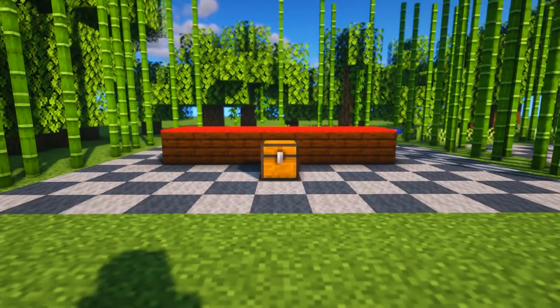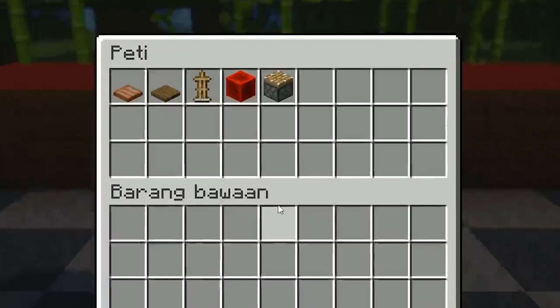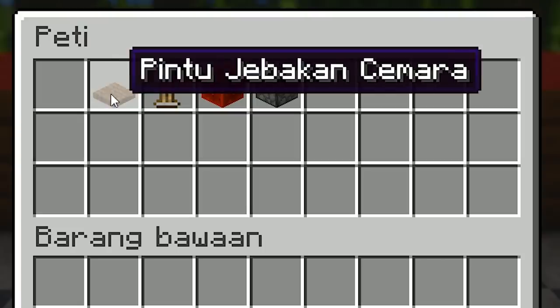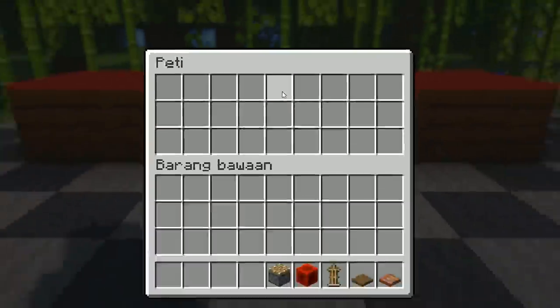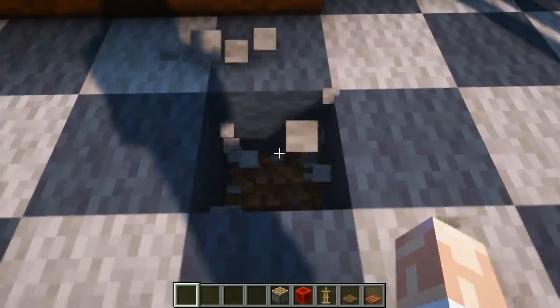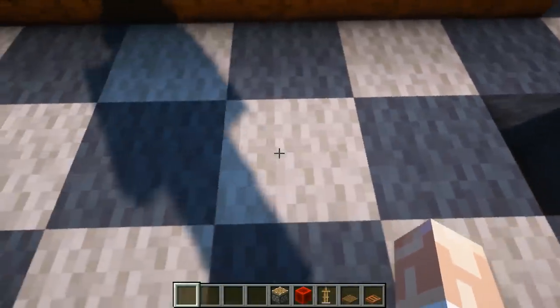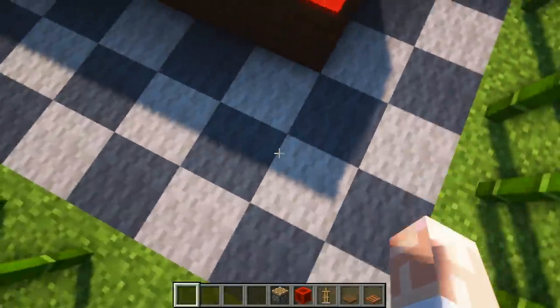Kreasi unik yang pertama yang bisa kita buat dari armor stand adalah kita bisa membuat kursi duduk. Nah, ini dia barang-barang yang harus disiapkan saat membuat kursi duduk ini. Pertama-tama, hancurkan lantai rumah kalian seperti ini. Kalau kalian ingin membuat kursi ini lebih dari satu, minimal kasih jarak 1 blok atau 1 lubang dari kursi yang lain.